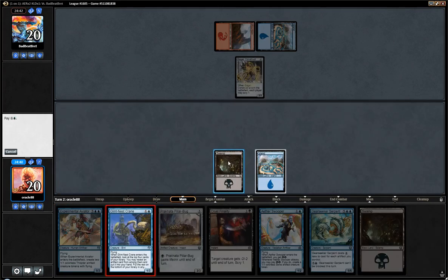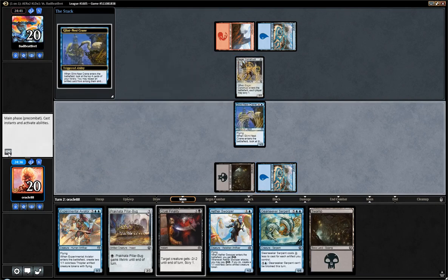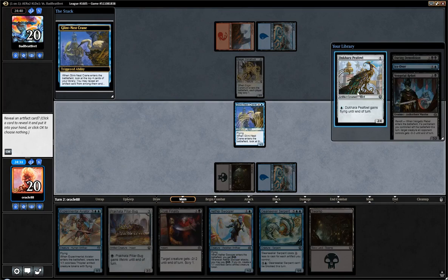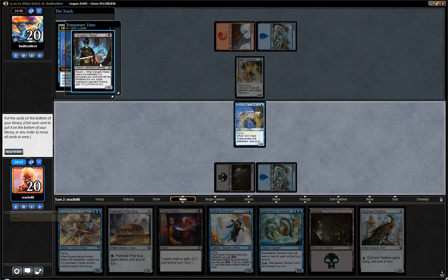I'm actually gonna lead with Crane so I have a blocker for the Construct. Because if I play Swooper, I take 2 next turn, and potentially 2 afterwards. Oh, that's cool — we got a P-Fowl. There were a lot of spells on top. Even though they were good, I kinda wanna draw land right here.